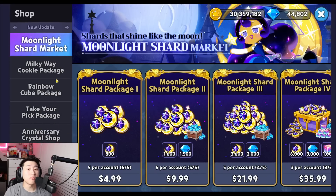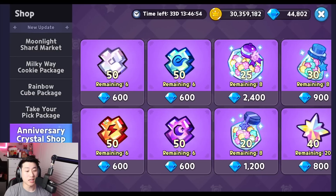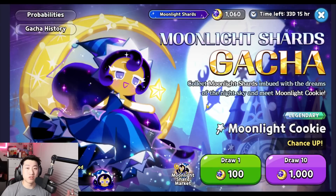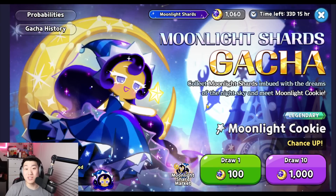The last option is the anniversary crystal shop, where you can buy five sets of 140 Moonlight Shards. Just keep in mind it costs 3,500 crystals each, so 17,500 crystals total for 700 Moonlight Shards. Whether that's worth it depends on how badly you want a chance at Moonlight Cookie versus spending those crystals on normal gacha pulls.